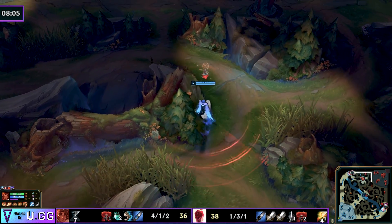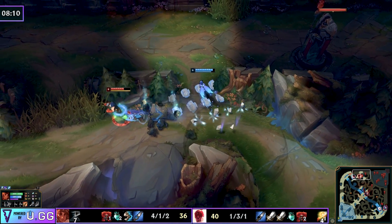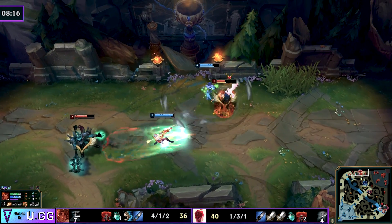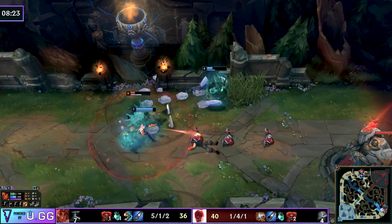Lee Sin is able to secure the red, but the sheer amount of pressure and persistence that Taliyah is showing against him will completely throw him. And if you do this in a Gold game — tracking the enemy jungle and just invading with impunity — they're probably going to rage quit and head to the League subreddit to complain about mage junglers being overpowered.